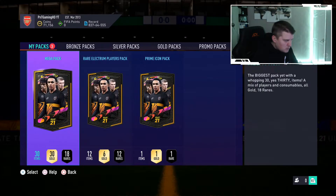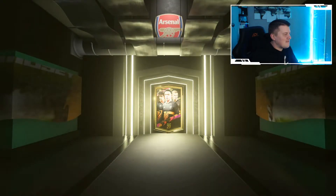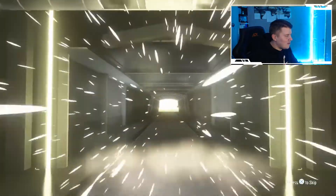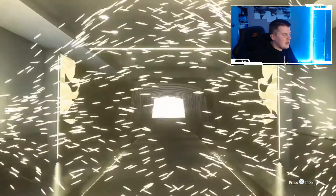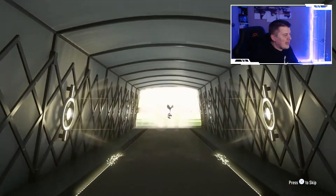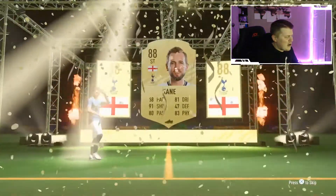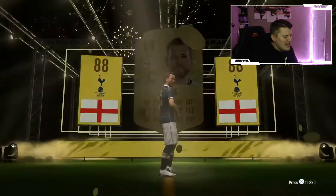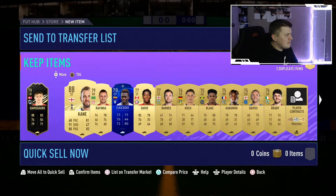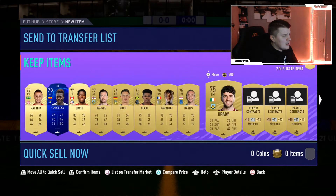Two more packs left - mega pack first, then rare electron players pack, and then it's time for... it's a walkout! Come on FUT birthday - no FUT birthday, okay. What's it going to be? English striker - Hurricane - Kane it is! 88-rated, absolute god of a pack opening. Didn't even expect anyone that good but managed to get ourselves some decent players - another inform Kane which is tradable and we're going to sell him.